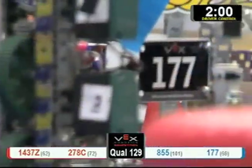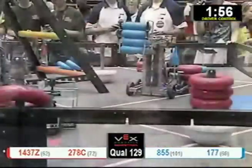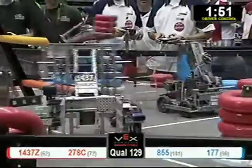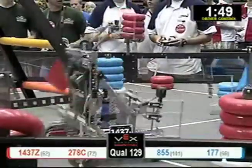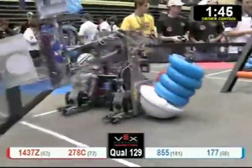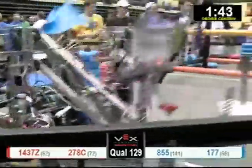All right, into driver control mode we go. 177 quickly going over and scoring. Four tubes at the same time — that's 855. That was a double score by the Blue Alliance. Right now the red team is going to score on the outside, and they get two.